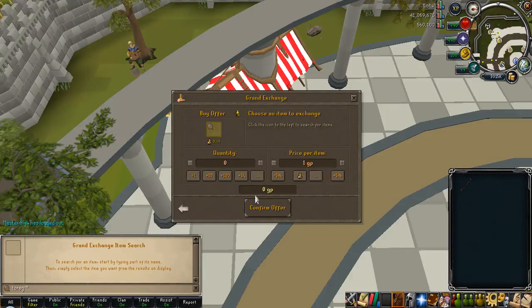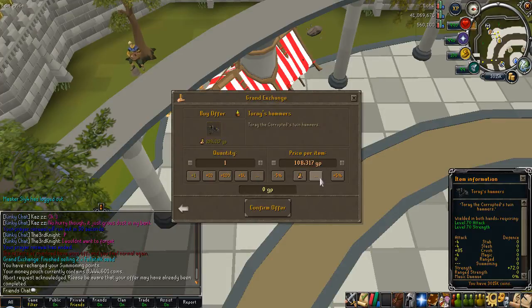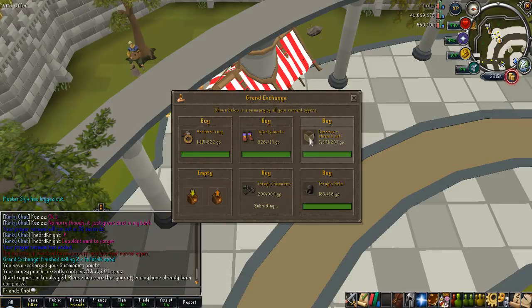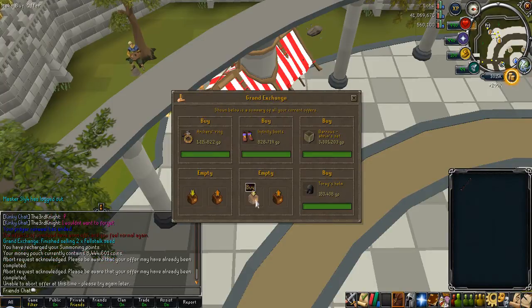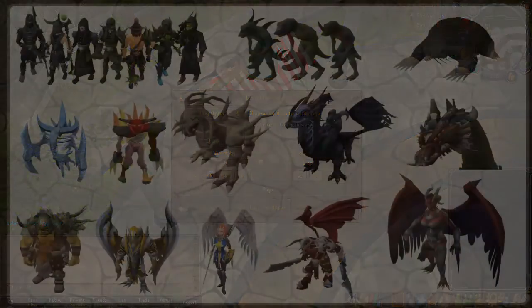I bought a bunch of items off the list: full Ganodermic, Infinity Boots, Amulet of Fury, Archers Ring Imbued, and full Ahrim's. I also got the rest of the Torags armour set, so now I have full Torags and can tick that off the list too. You'll be able to see those in the armory.